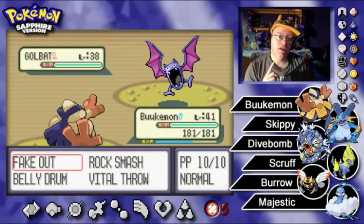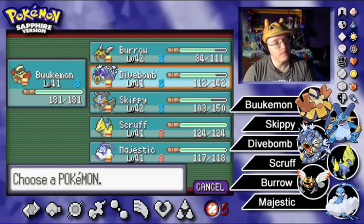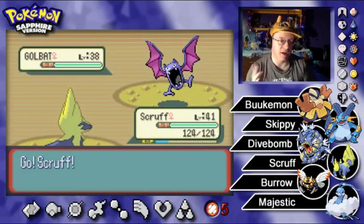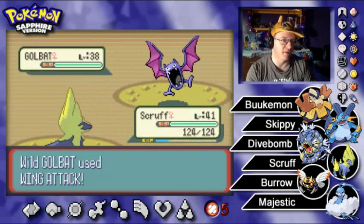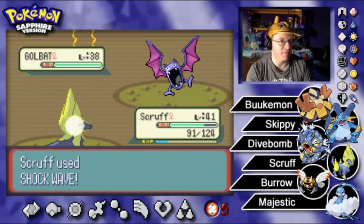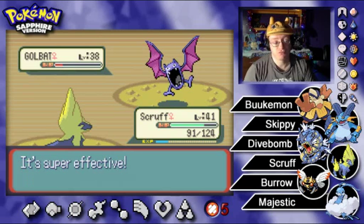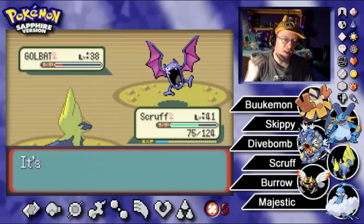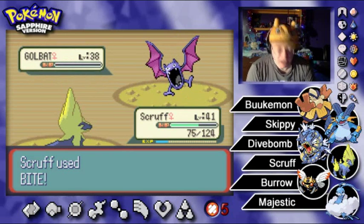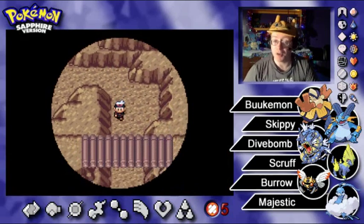There's not much we can do to this Golbat — we can't even flinch it because it has Inner Focus. That's definitely a switch out into Scruff; she has the super effective Shockwave. I've been wondering when does she learn Discharge? Because Manectric is known as the Discharge Pokemon. Is Discharge even in this generation? If she learns it we'll find out eventually. Anyway, essentially I'd like to make that Beedrill deck in actual cards, but if I can't, I guess it's just not meant to be.